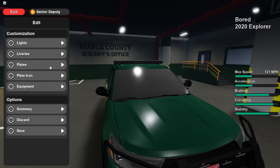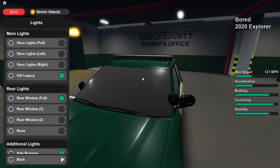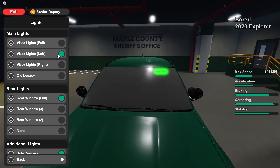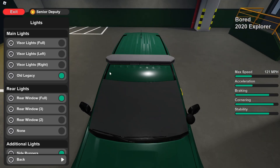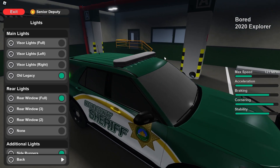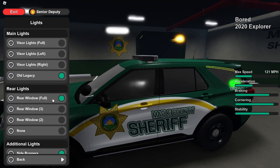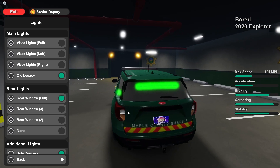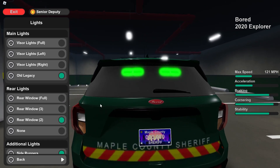As you can see, there's a lot of stuff you can do to customize the vehicle. We have full visor lights, then the left visor lights if you want to go undercover, same with the right. Then we have the regular light bar, called the 'old legacy,' so I'm guessing they might add other light bars soon. For rear lights, we have full, three, two, or none.